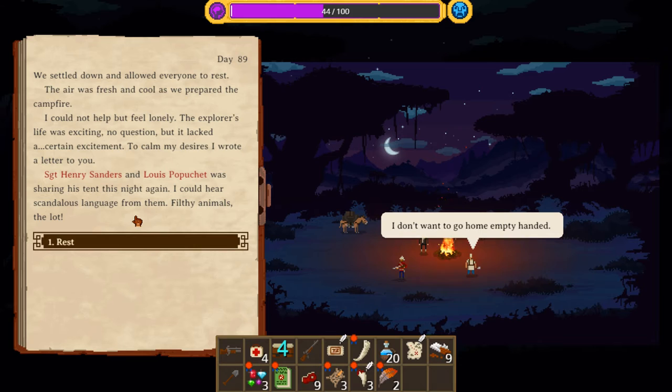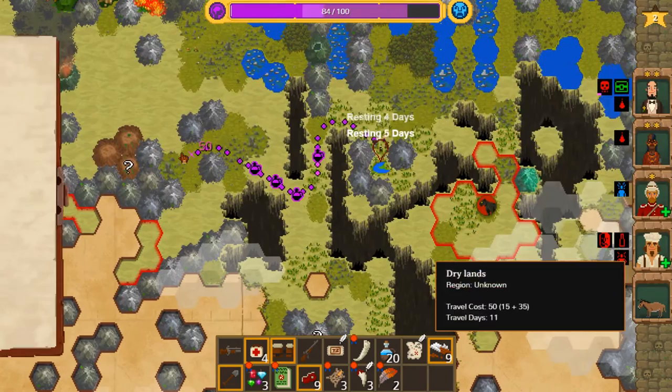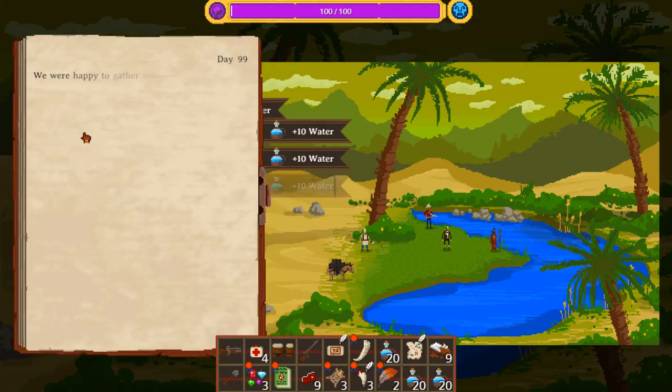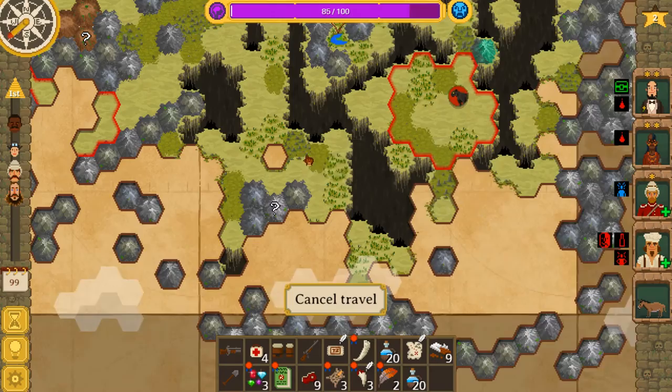Sergeant Henry Sanders and Louis Popichet was sharing his tent this night again — I could hear scandalous language from within. Filthy animals, the lot. Alright, let's rest one more time — may as well go to full. We'll pick up some more water too, which we will almost certainly end up discarding, but you know. Better to leave discarded water bottles everywhere than to die of thirst — I think that should be a fairly uncontroversial statement.